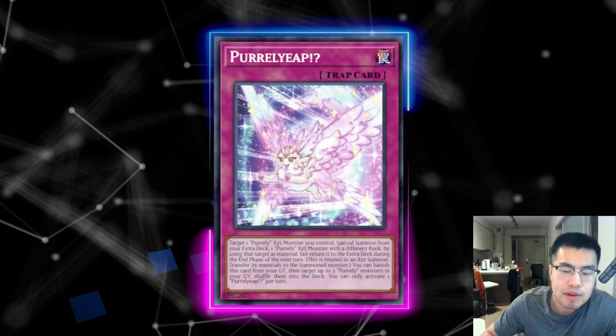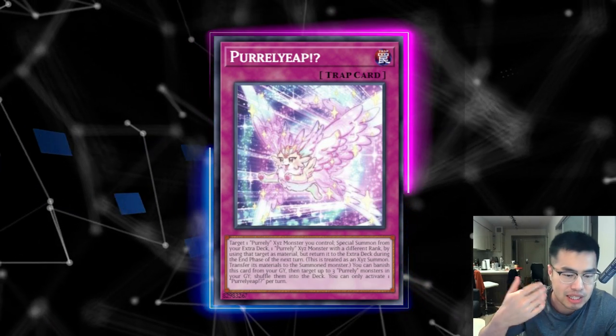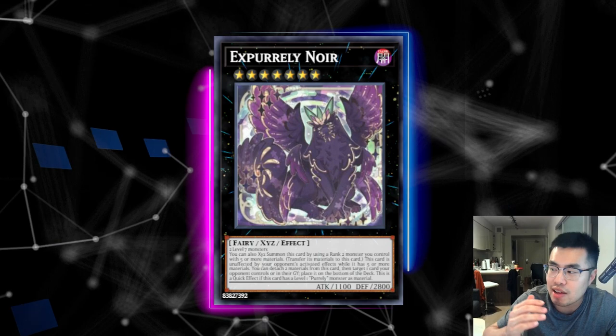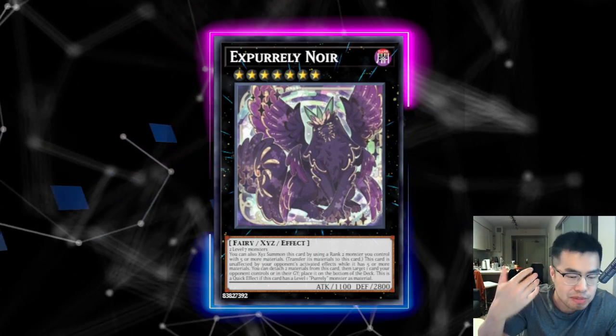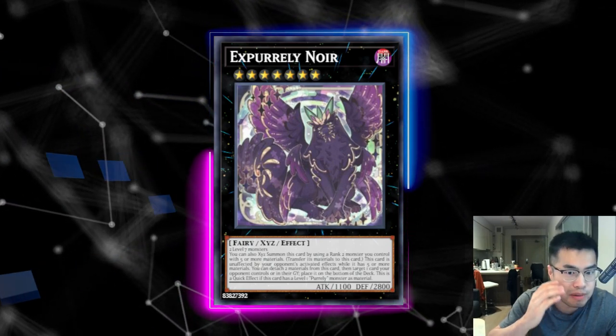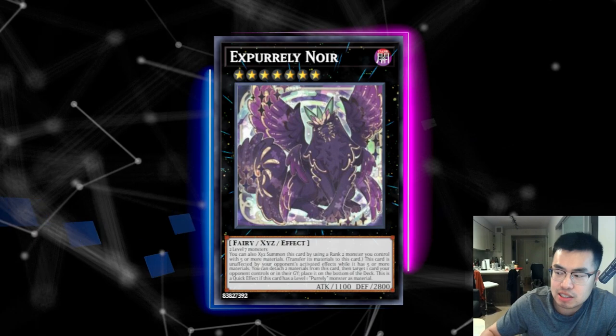So they're going to go for Purely Leap, which means they're instantly able to draw a card in the standby phase, then Purely Leap, rank up into X-Purely Noir, and then draw another card at least. If they have any other way to get multiple Sleepy Memories onto the body, the game's pretty much over because they're going to be drawing at least four cards. That's why this deck is really scary — it's done very well this past weekend at the Remote Duel Extravaganza.